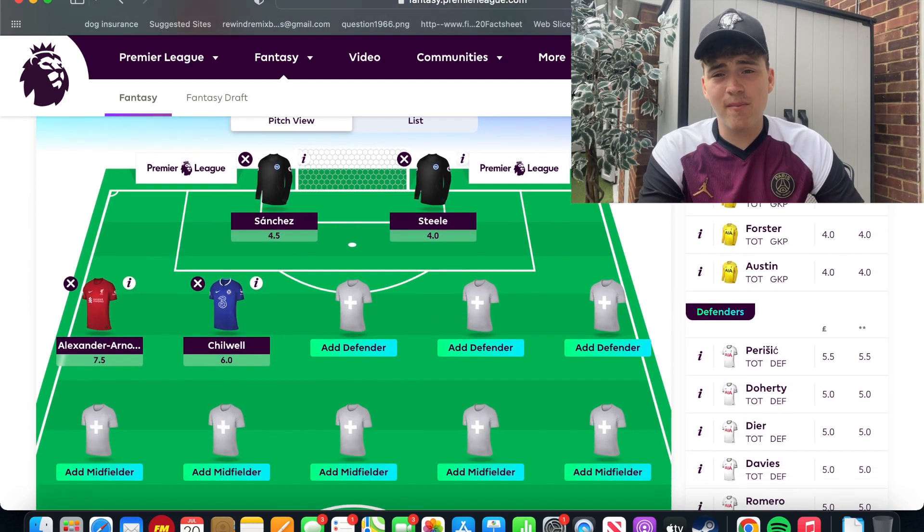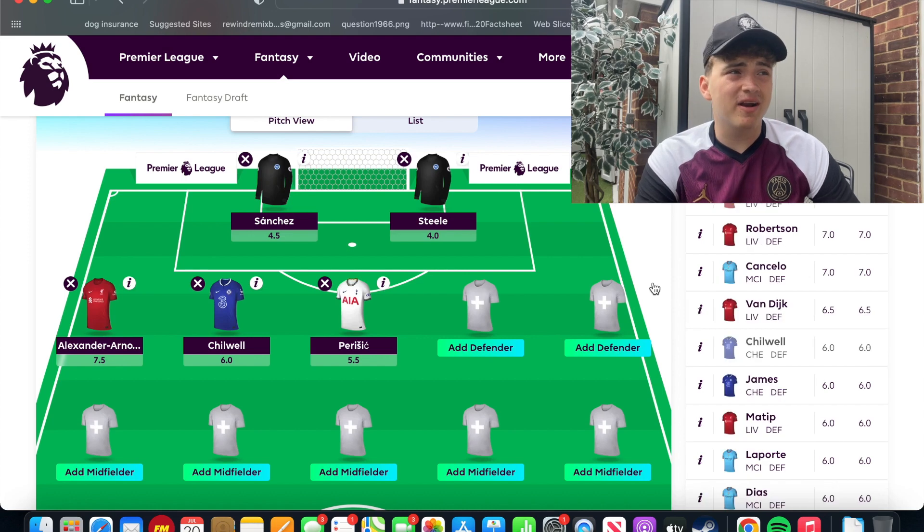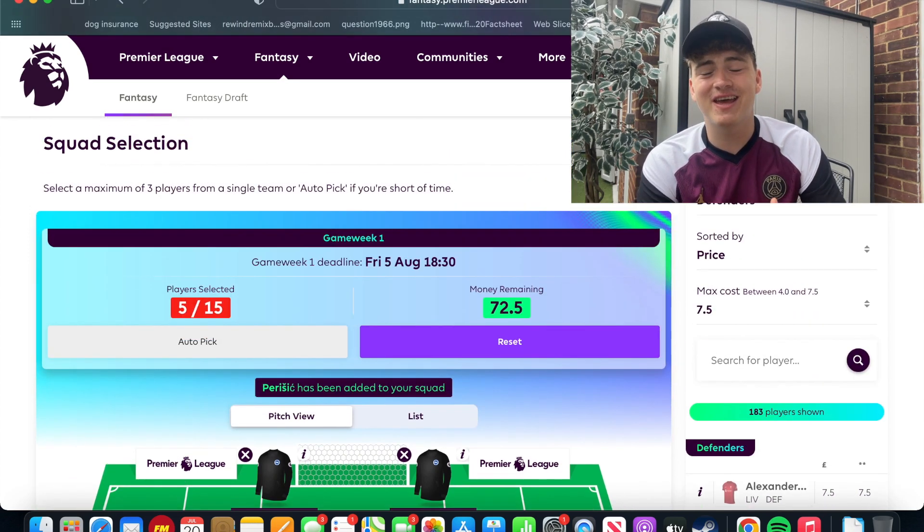Another defender I'm going big on is Ivan Perisic. He's really a winger turned wing-back with an incredible eye for goal. I'm confident he's going to get a lot of contributions this year. He's a massive signing for Spurs on a free transfer from Inter Milan — Conte knows him well, he thrived under him at Inter, and I really think he's going to be an incredible signing. He has to be in your FPL teams this year.